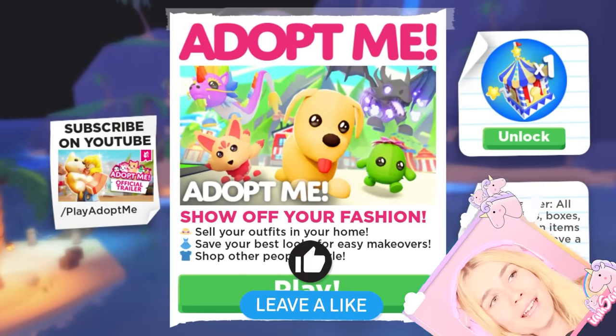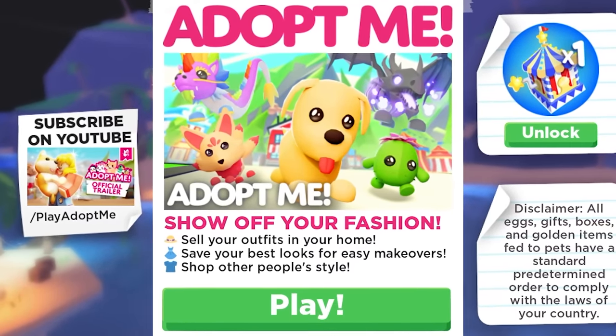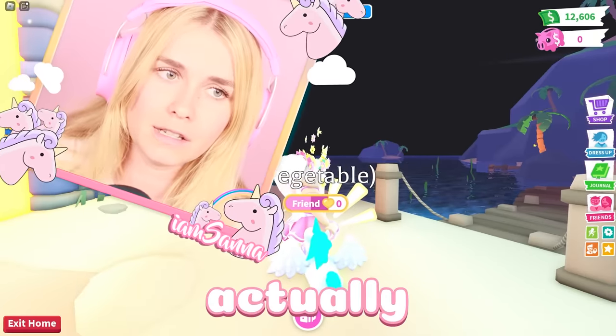There's a new update in Adopt Me and I'm really excited! You can sell your own outfits in your home, save your best looks for easy makeovers, and show up other people's style. I'm really excited to check this out and I'm here with Sylvester.